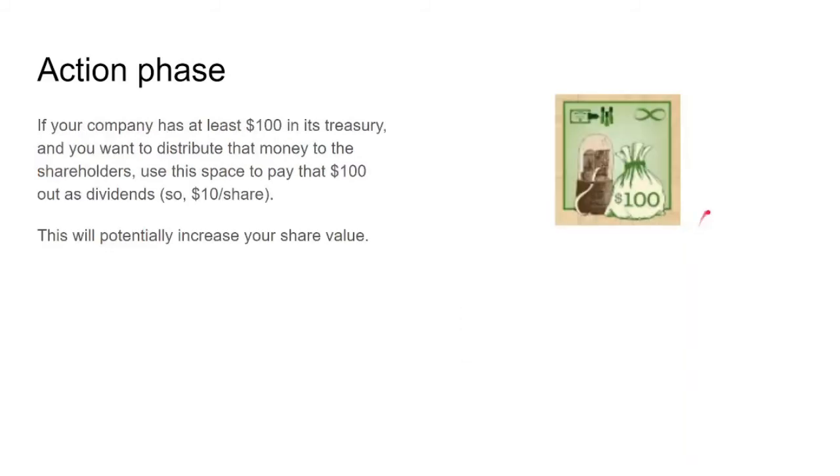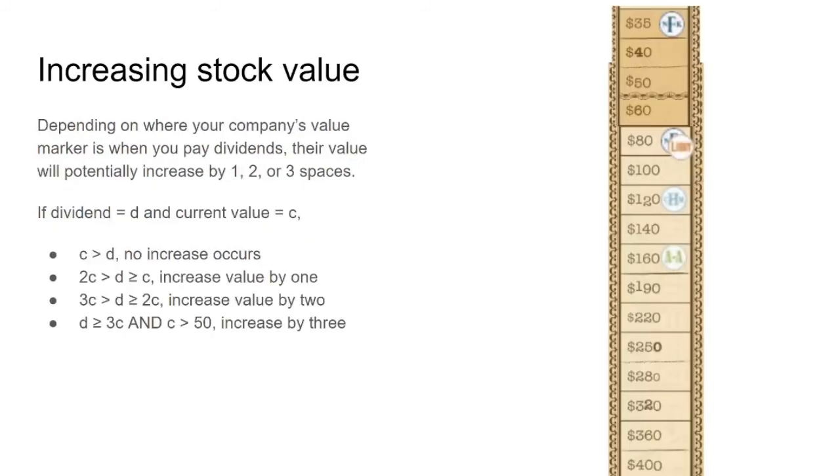There's also a dividends action space: the company pays out $100 to shareholders — $10 per share — from their treasury. If you own 50% you'd get $50, Kevin at 30% gets $30, and the company keeps the rest. This is a legal way to move money from the company's treasury to you as a player, because at the end of the game, money in the company's treasury doesn't count — only money you as an industrialist have taken out.